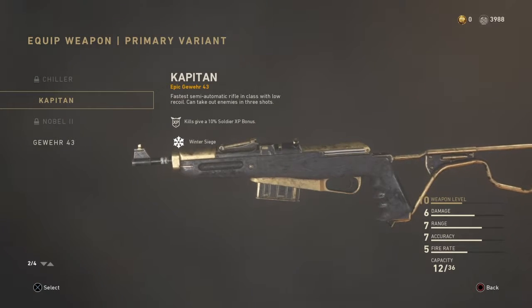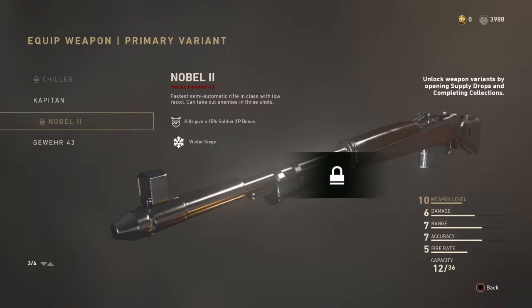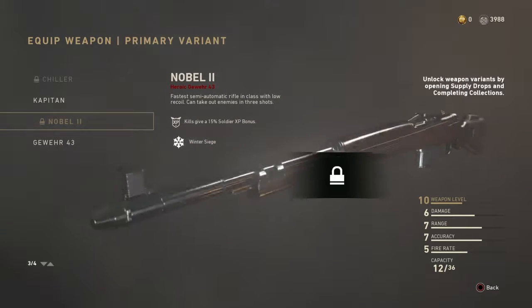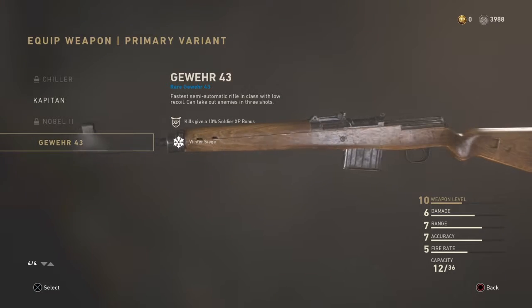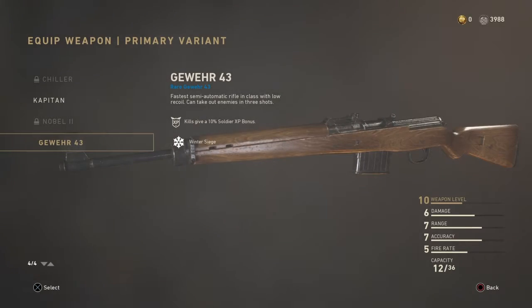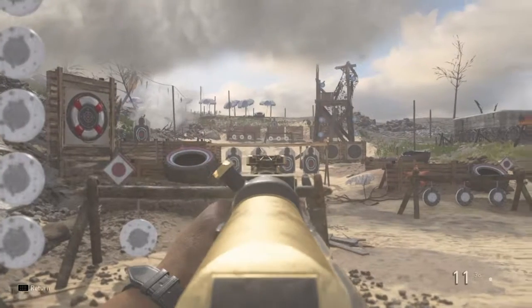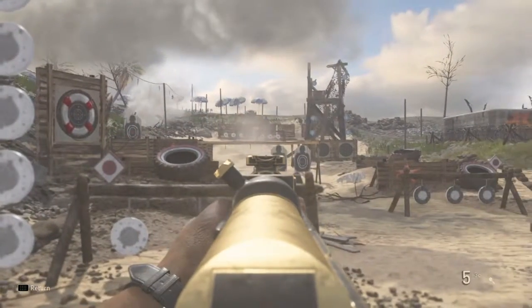These are the variants that I have as of right now in the game. I would like to find the Nobel 2 and get my hands on that one. The Chiller — not sure when I'll get the chance to get that one, seeing how that's a part of a collection that's way past due. This is the inspection of the variants that I have of this weapon.